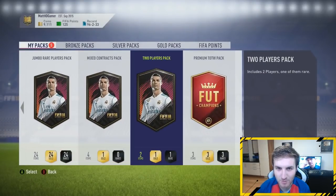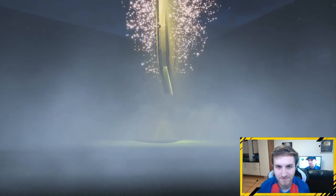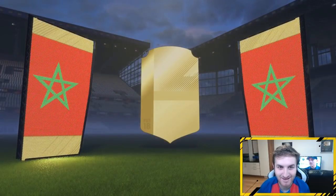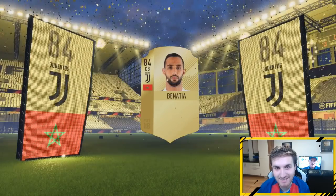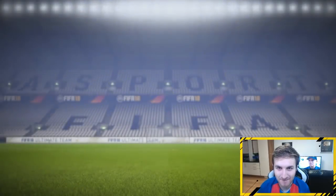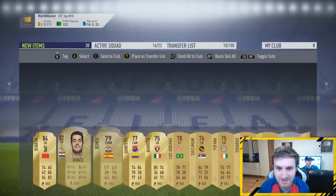I'll go for that mega pack and then a two-players pack. We've got two more left. It's a board! Who can it be? It's a board — come on! That's an 84-rated player from Juventus, I think he's selling. There could be someone else here as well.